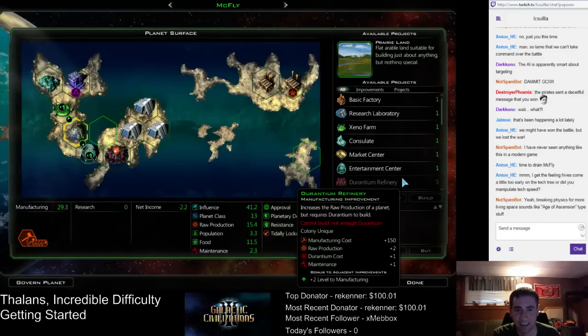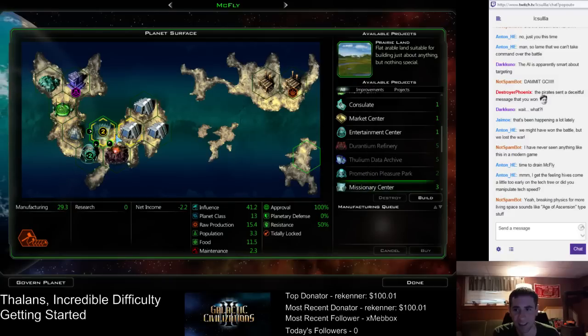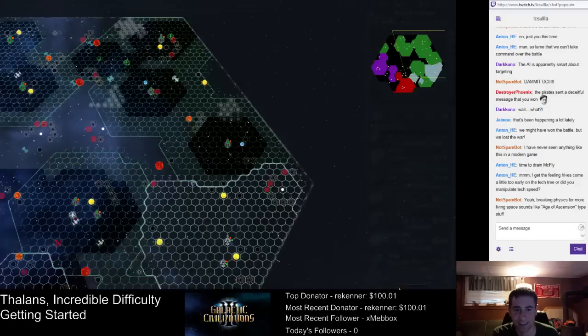The hives are available immediately — you don't have to do anything to research them. So I said missionary center right here, because that'll give the morale bonus and that'll keep this planet happy for a while. And then we can just toss another research lab over there.